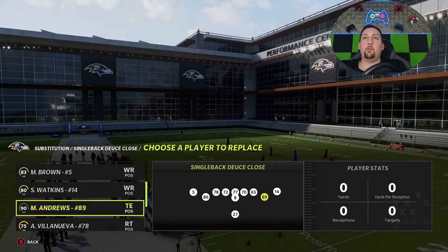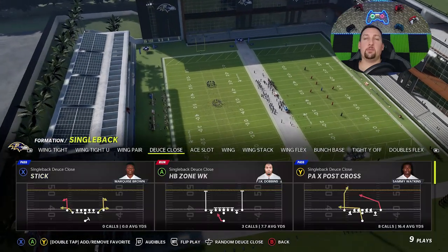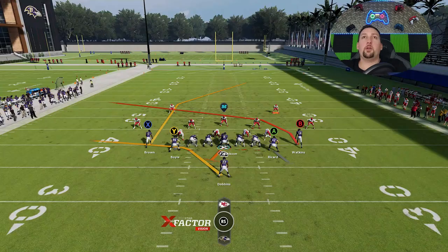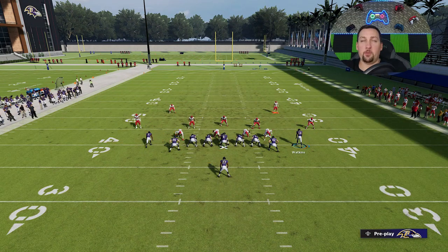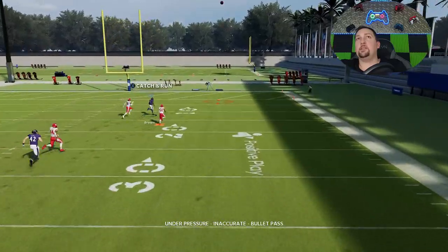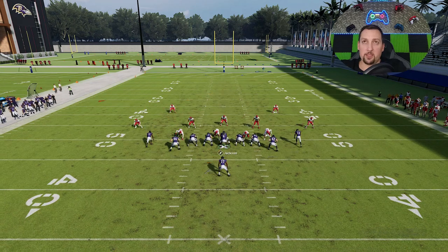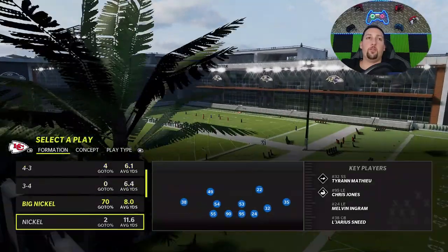This also works against Cover 2 Man. You can put fullbacks, tackles, or any number of slow players at these spots — you just want them to be slower to pull safeties down. Against Cover 2 Man, drop the safeties back; put the wide receiver on a streak and the running back on a pass block, then slide protection and roll in the direction of the A route. The double delay fades really mess up the blocking here, but if you have a mobile quarterback you can roll out and make the play, though doing it from the pocket is a bit harder.